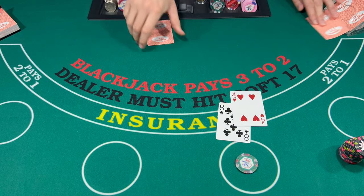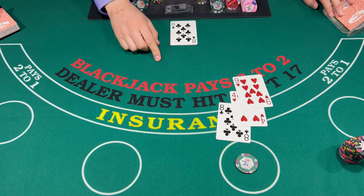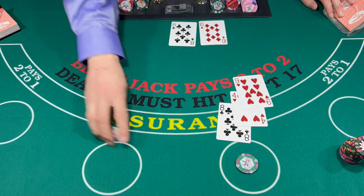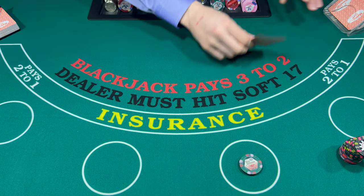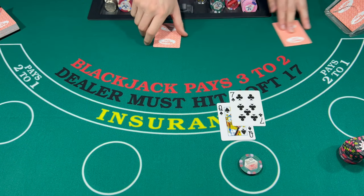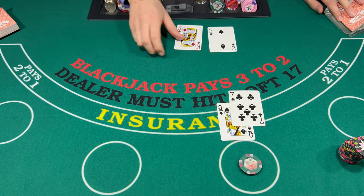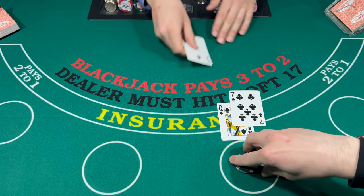Let's go $25 on this one. Looks like we got a 12 on an 8 — probably going to pass on this one. 17 — okay, no more cards. 12, 19. The universe is always correct.